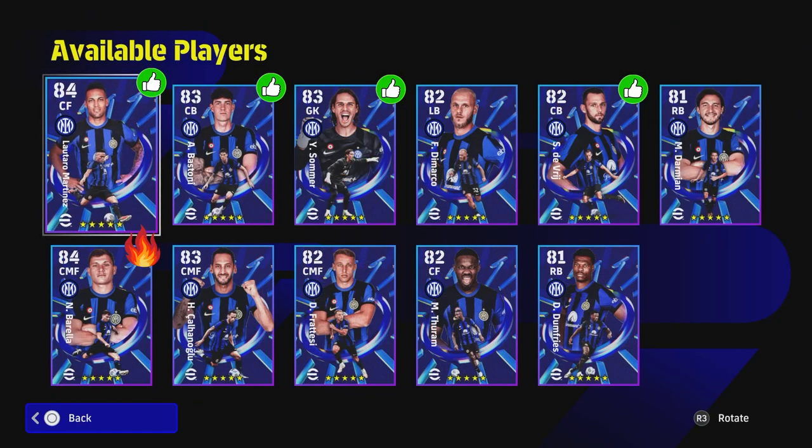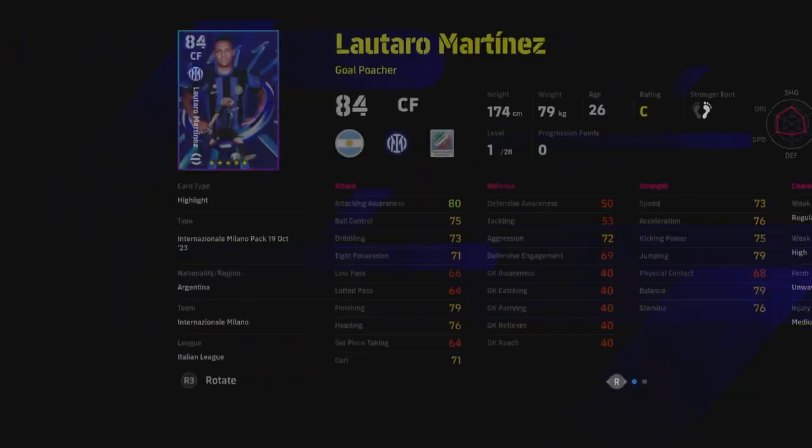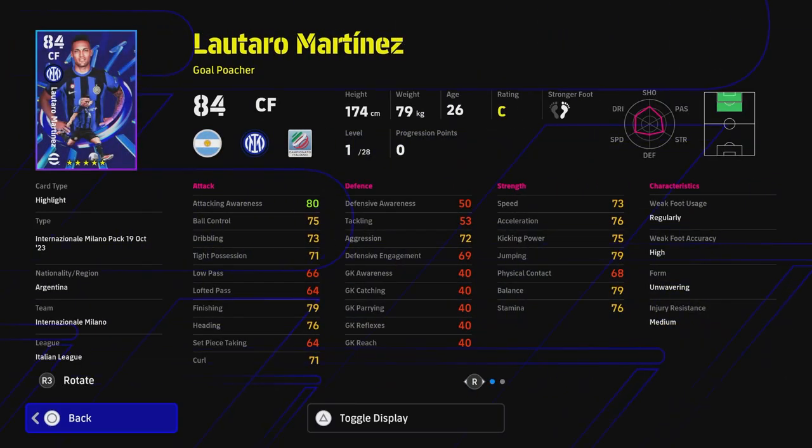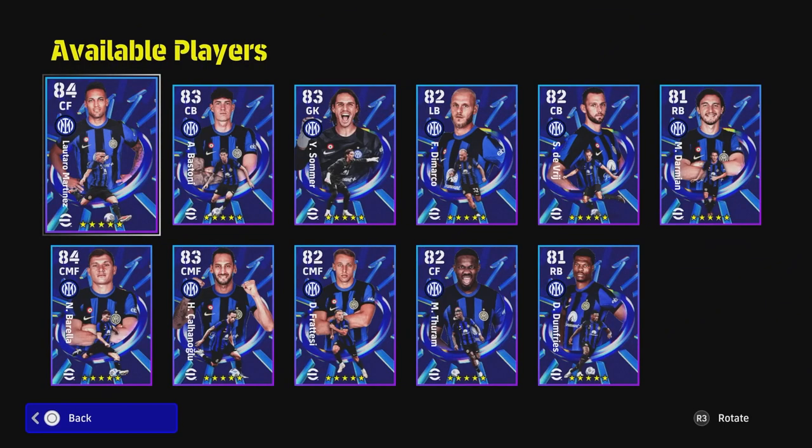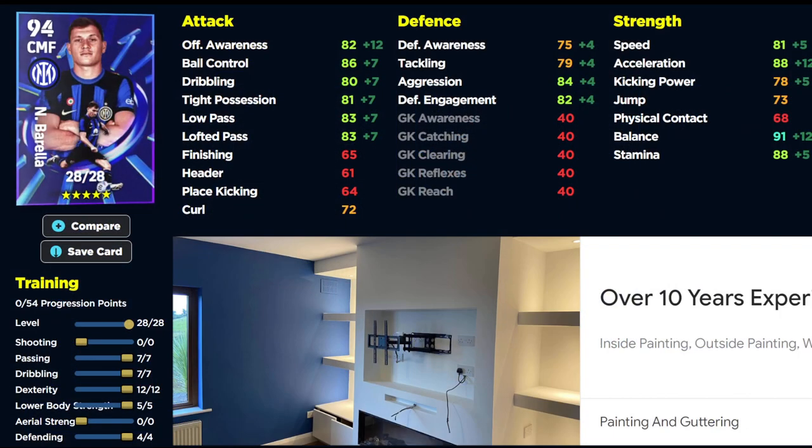If you are looking to use Lautaro Martinez, you can get a different training guide or different player skills on him. One touch shot is a must on this card if you are going to be using him as your main guy — that is one thing I will say.